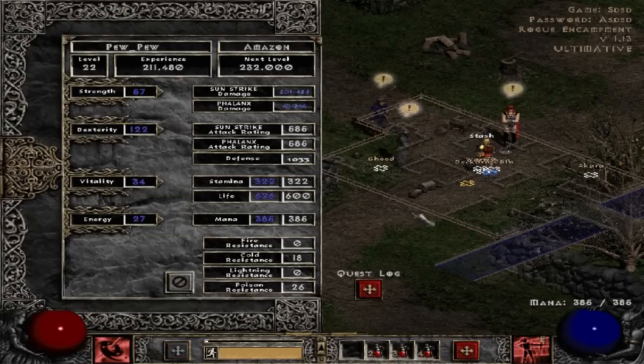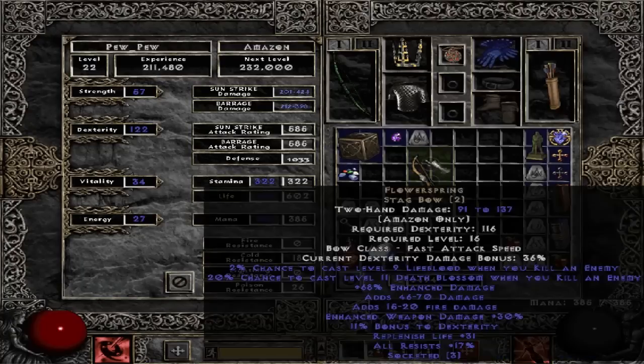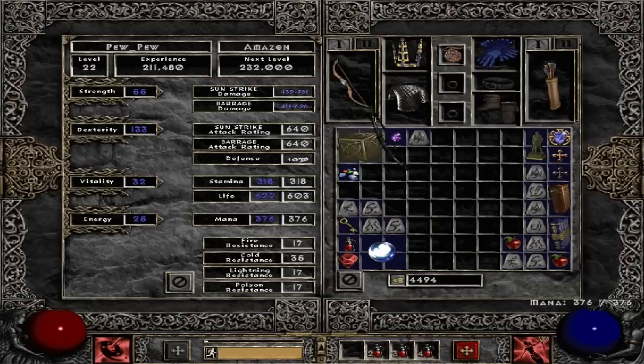We do almost 400 with sun strike damage, basically 400 with barrage, and once we use this bow — that's a 300 increase — yeah, that's 300 increase. That's pretty good, I'm happy with that.